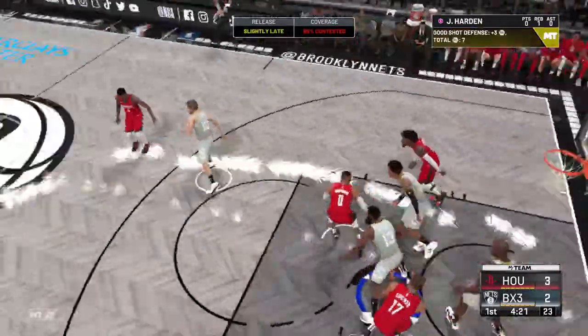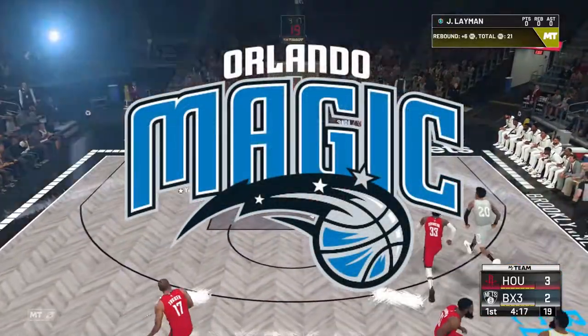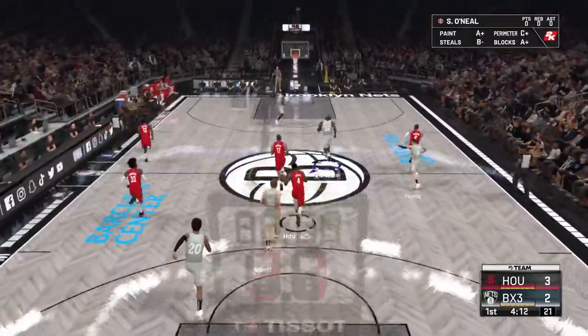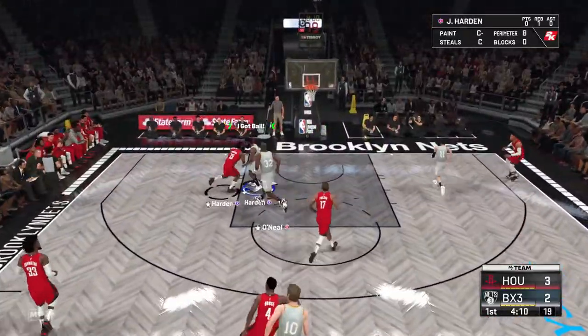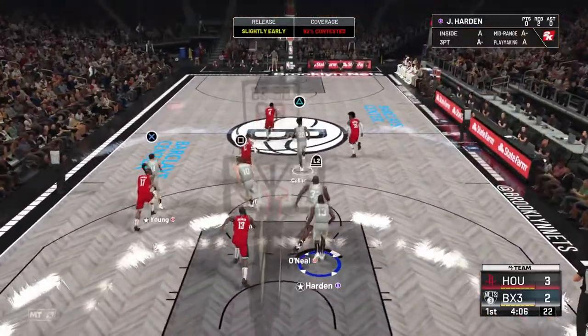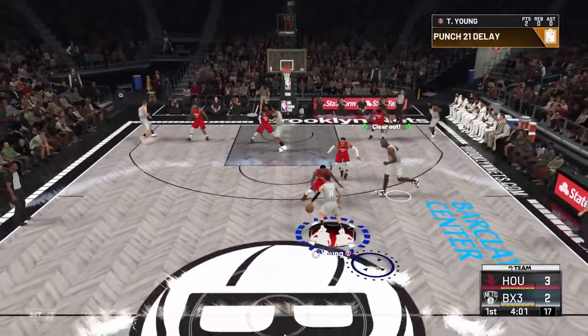Now this money play can be found on the Orlando Magic playbook, which goes for under 1,000 MT on the auction house. I was able to snag one up for pretty cheap, and this play is useful for both offline and online gameplay, man-to-man, and zone defense. It's a great play, probably better than the last two plays I have covered so far, so be sure to pay close attention.